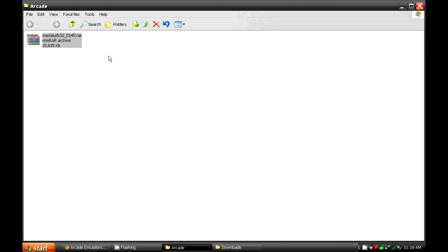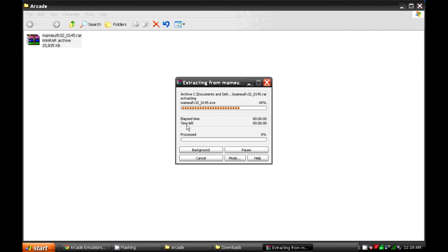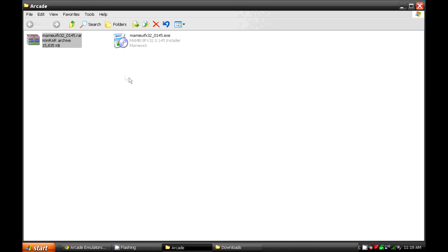Now if the file that you downloaded has an extension .rar, you will have to extract it, so extract it.